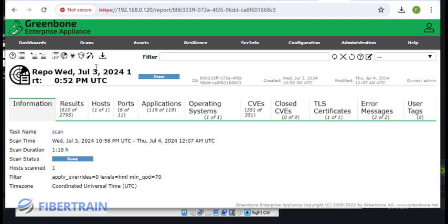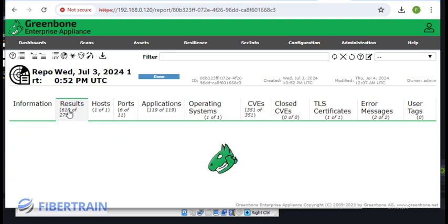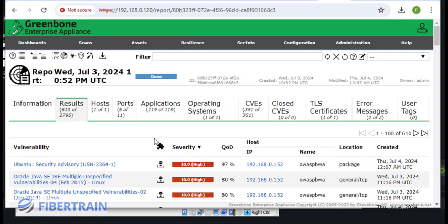Before opening the downloaded report, we can have an overview of results right here. Click on Results and it will display all findings that the OpenVAS scanner detected. When we created the scan we configured QD — Quality of Detection — and most vulnerabilities here show a QD of 97%, meaning OpenVAS is 97% sure that vulnerability exists on those systems.